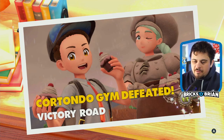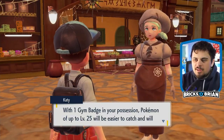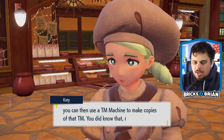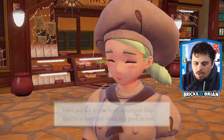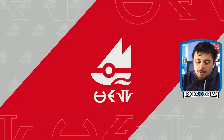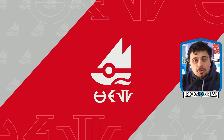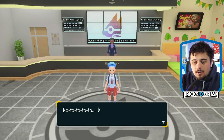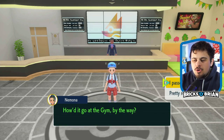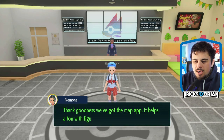Cortondo Gym defeated - for the Victory Road! Oh, I forgot she's a pastry chef; this isn't even her full-time job. Pokemon up to level 25 will obey you now. Pounce with me - wish you luck in your grand adventures, off you go, bye for now. Whatever I do next is up to me - where should I go? Pokemon are learning some cool moves; I'm not missing anything. Thank goodness for the map.